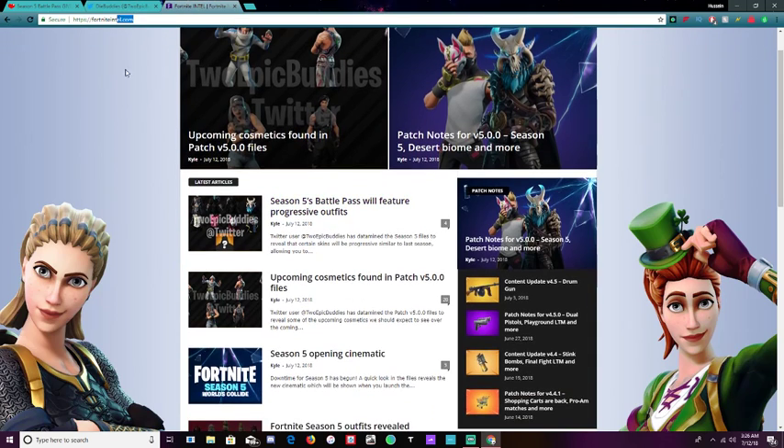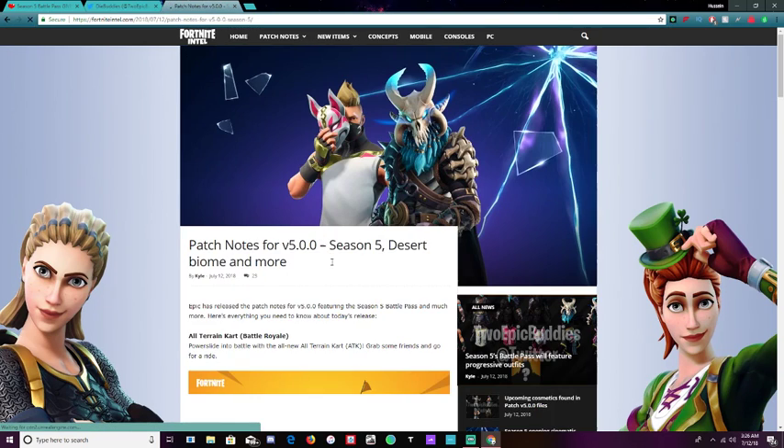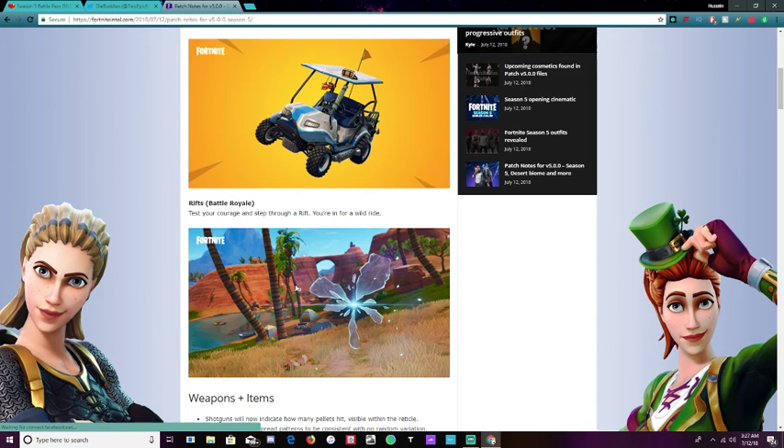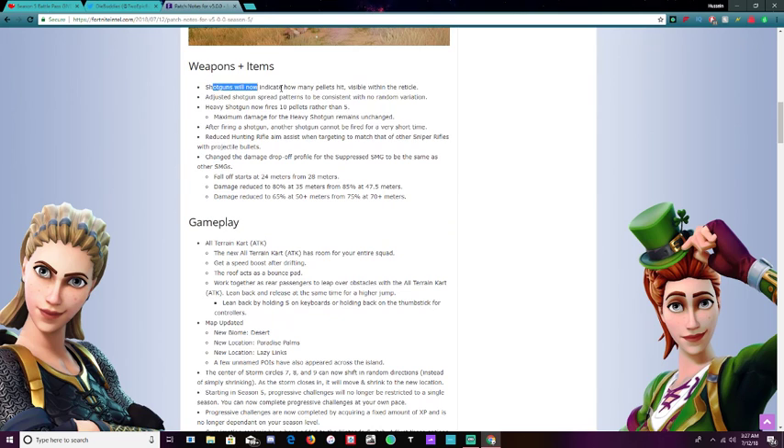And then hopping over to Fortnite Intel as well — patch notes did add like a whole bunch of biomes, brand new areas. If you jump into it, it'll take you to where you want to go. Shotguns have been brought back to where they're supposed to be. I don't think double pump is too OP now — the shots won't hit eights or nines anymore.